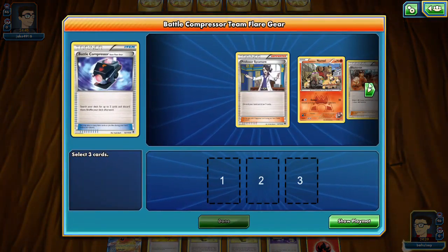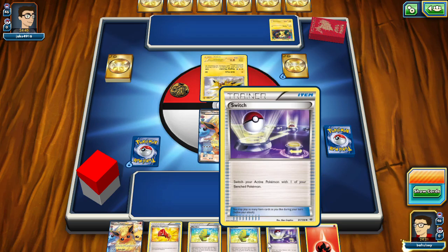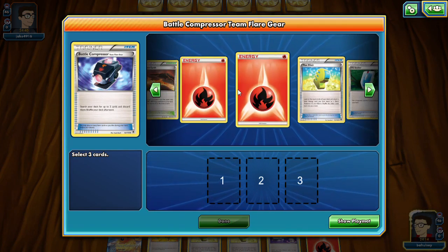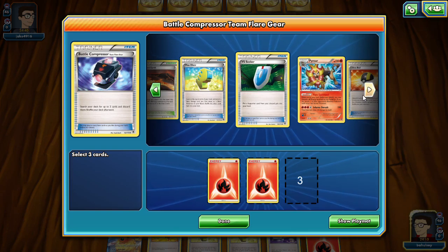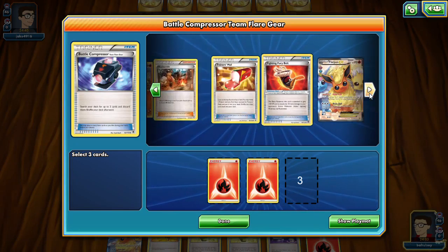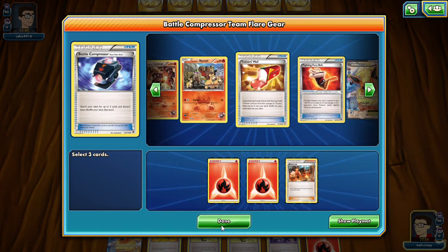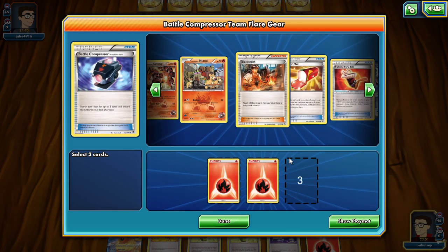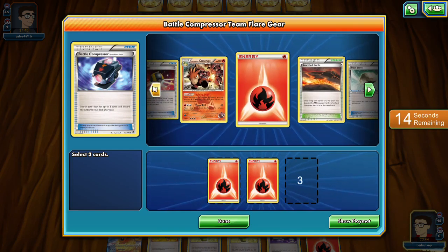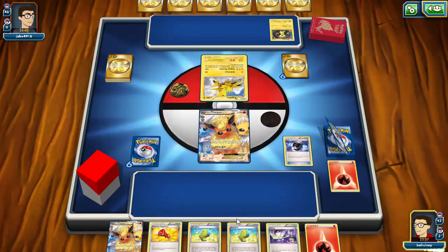Not what we wanted, so we'll go ahead and Battle Compressor. I don't see this first turn going very far, but that's all right because we do have a Switch. We'll be just fine if we're able to draw into all of our fire energy. We will discard a Sycamore with the compressor — let's see — and we compress out this Sycamore and two fire energies.